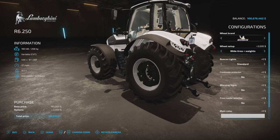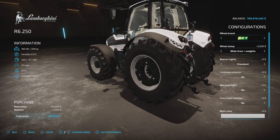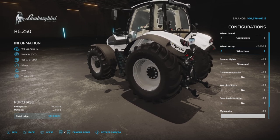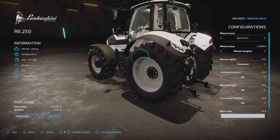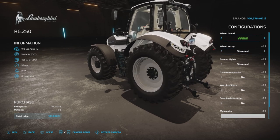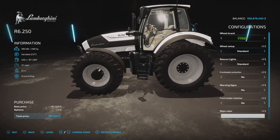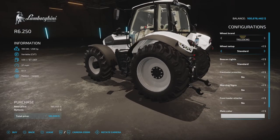Michelin just has wides and wides with weights. BKT, same choices. Ferdistein, same. Continental, the same. Midas, same. Nokian doesn't even have the twin or anything. And Trailberg — you get the twins, rear twins or front twins.